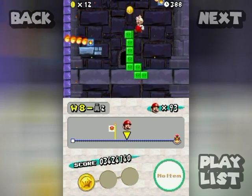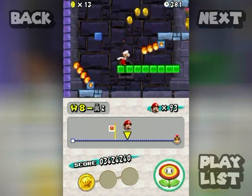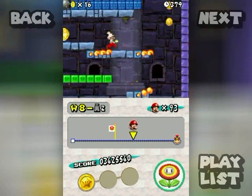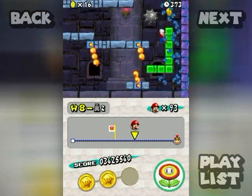The snake blocks always take the exact same route every time you play the level, and you most certainly want to take the upper route. Even though it could be more difficult, I actually think it's easier than the lower route.